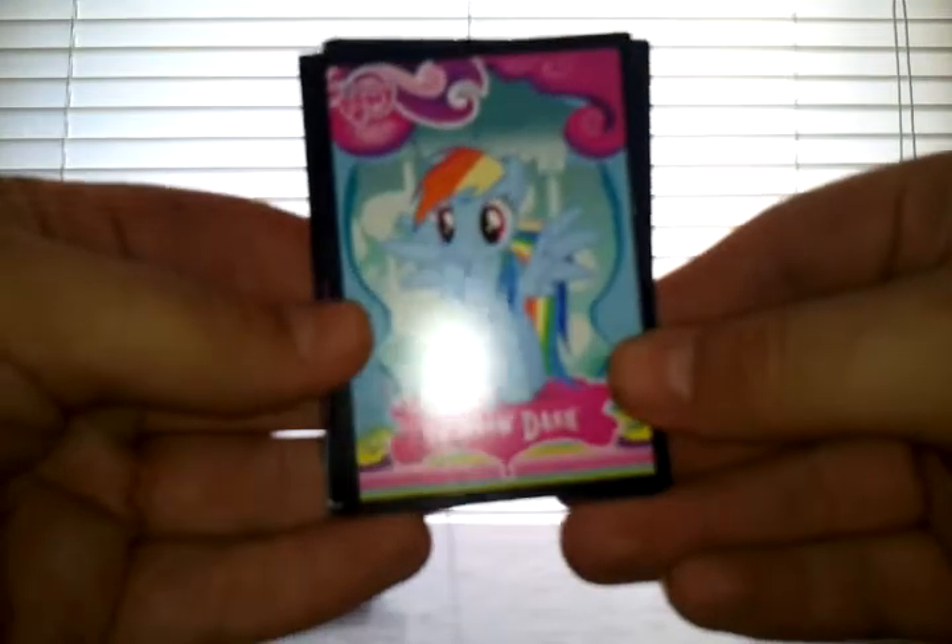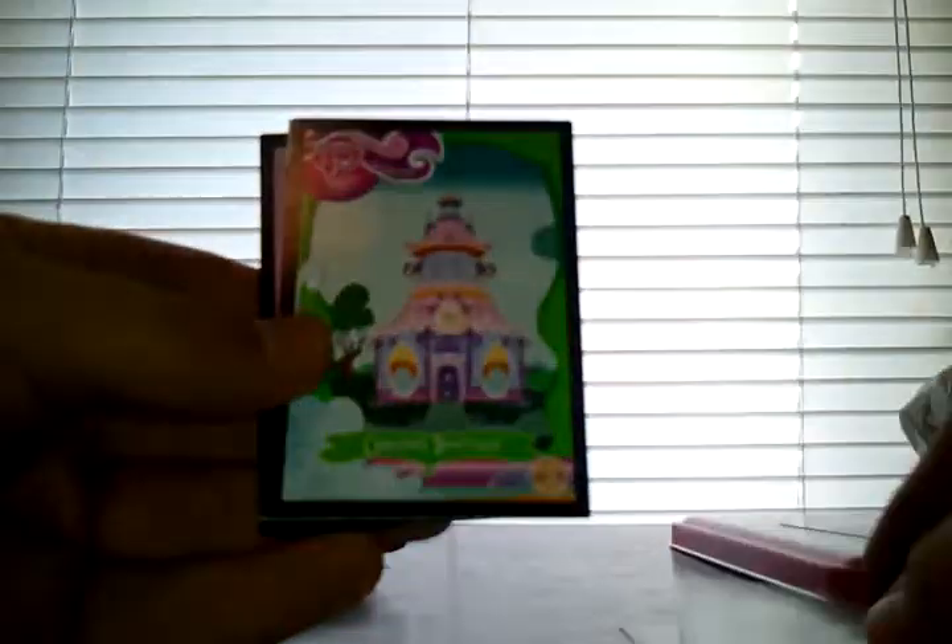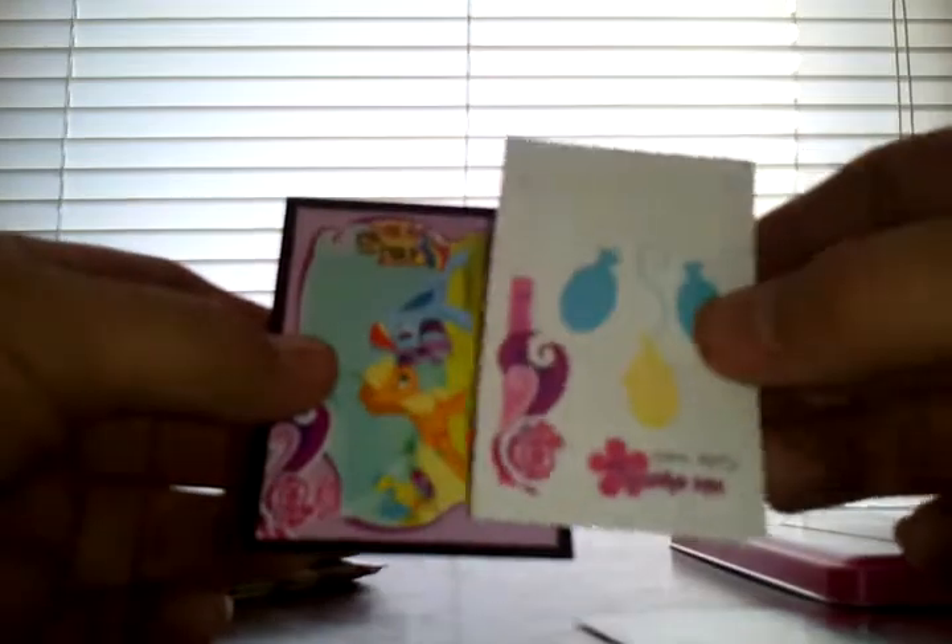We'll start off this first pack with Rainbow Dash, Meridwell and Daring Do, Carousel Boutique. The standee is Fluttershy. The tattoo is Pinkie Pie's Cutie Mark. And the scene card is Iron Pony Competition.